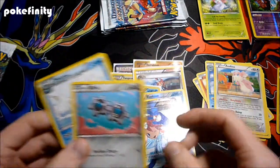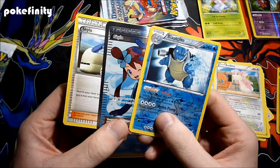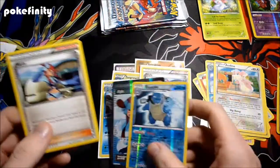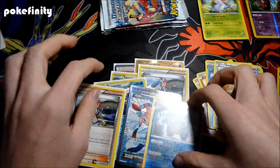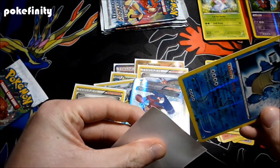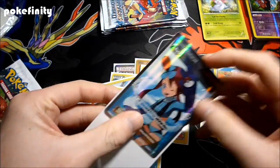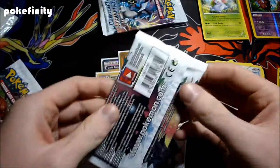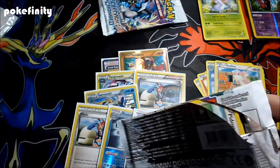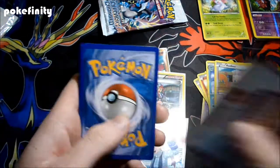Oh my goodness — a Blastoise Reverse too! So that was a very good pack. We only have two sleeves left. And there we get a Skyla Full Art. Definitely just became a lot better of a box. So let's hope these last few packs will round out this now somewhat amazing box.